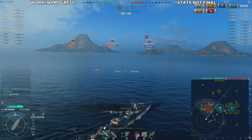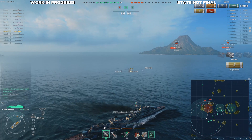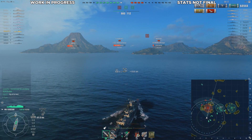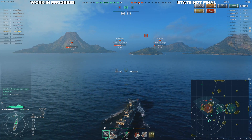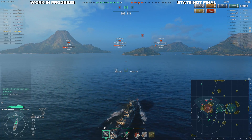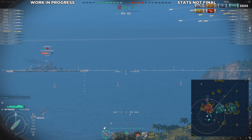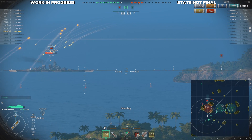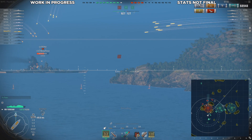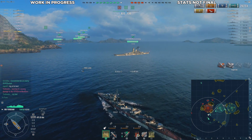I was not happy with the alternative line Tier 10. It gives up way too much power for what you're getting. Guns break too much, the range is terrible, it has average torpedoes at best, and you're only getting AA for that. AA is great if you can guarantee you're going up against an aircraft carrier — but if you can't, it is awful. I would much rather have the Udaloi.